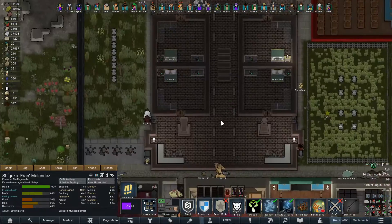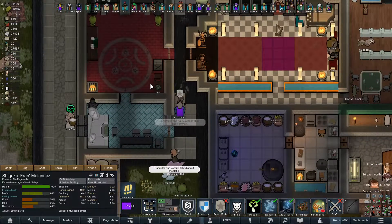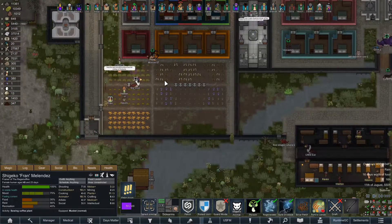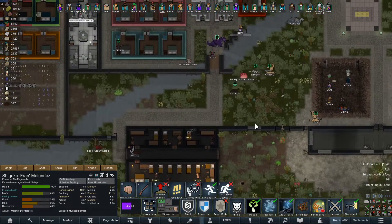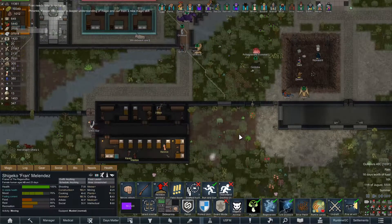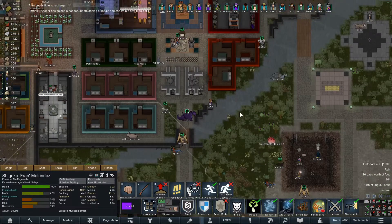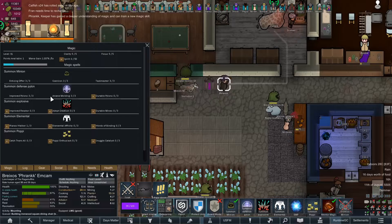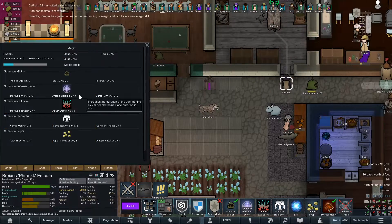Fran, Fran, Fran. Looks like Mama Reynolds is going to write you a book. But Fran, I want you to come over this way, and I'm going to make a briar patch down here. Oh, come on — it's almost recharged. Frank has a deeper understanding of being amazing, and he has decided he will mold pylons forever.